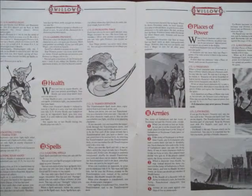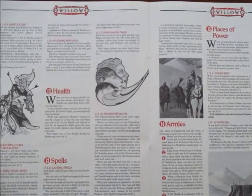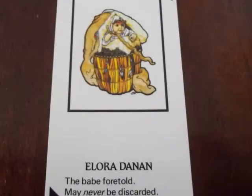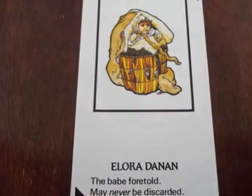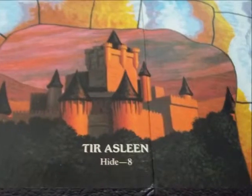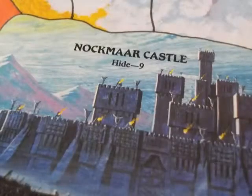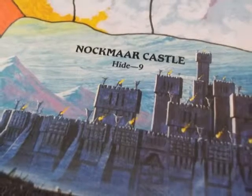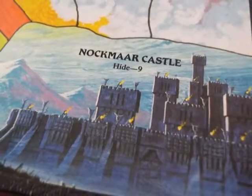There are a lot of little rules in the game and I won't go into all of them, but we'll take a look at the game as a whole. The players are basically fighting for control of Elora Dannon, the baby who was prophesied to be the downfall of the evil Bavmorda. The good guys win if they can free Tira Sleen and get Elora Dannon there, or if they can get to Knockmar Castle and slay Bavmorda. The evil characters win if they can capture Elora Dannon, bring her to Knockmar Castle and fend off the good characters from killing Bavmorda for an additional turn.